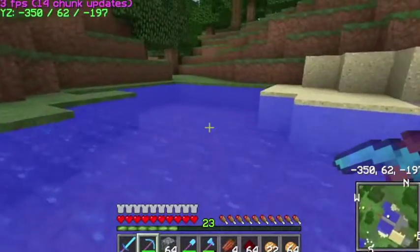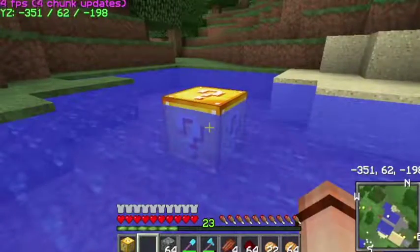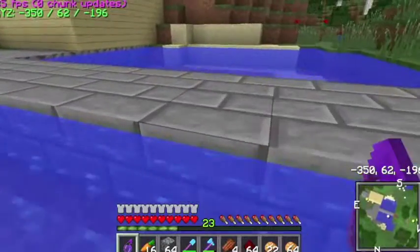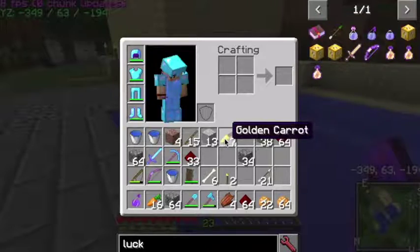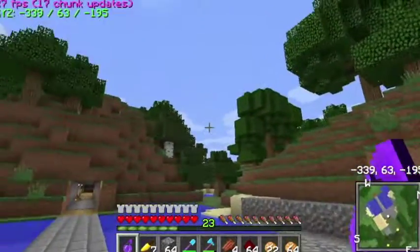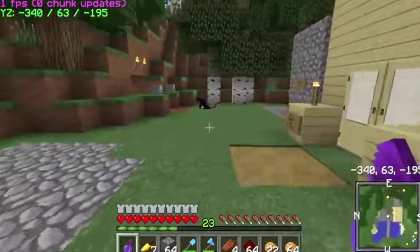We are going to set up some lucky blocks because it's the thing you do. There's some food and looks like a potion - it's an evil potion. Instant damage, slowness 2, mining fatigue - why would I want that? I don't think I want that. Ooh, a golden carrot, don't mind if I do. Let's just get rid of you - nope. You know what, let's keep it, who knows.